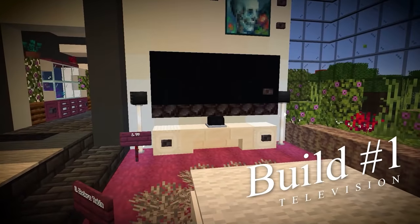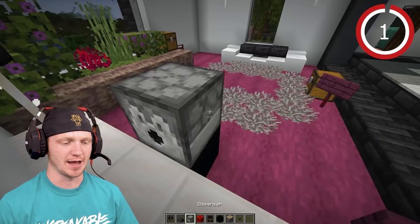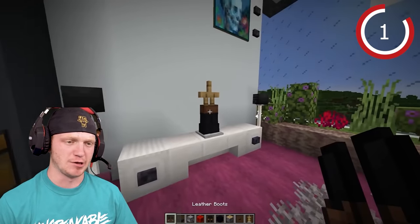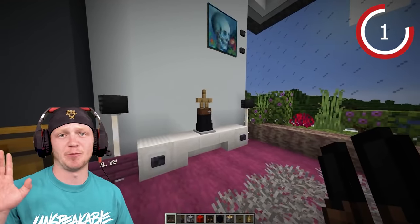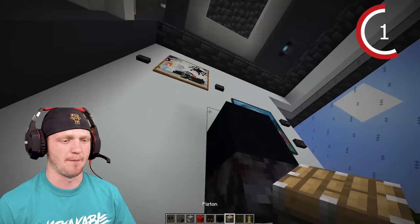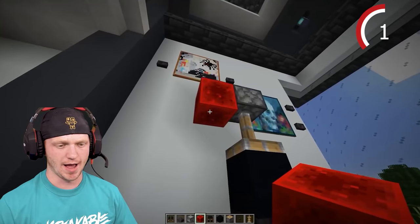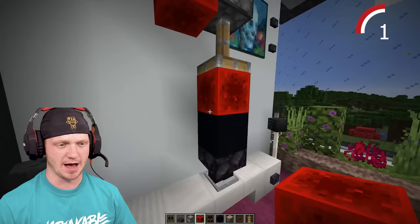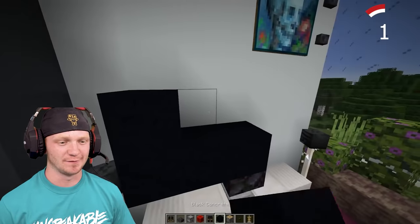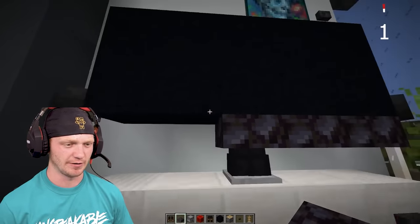These are all the items we need to make this beautiful TV. First, place down a dispenser, drop in an armor stand, and then spawn it. I know you could have just placed the armor stand, but I want to do it the fancy way. Then spawn a slab, another block on top, and then a piston. Shove this block on his head, remove it, put another block there, shove it down even further. Fill in your TV just like so, and take the blackstone slab and continue it on the sides.